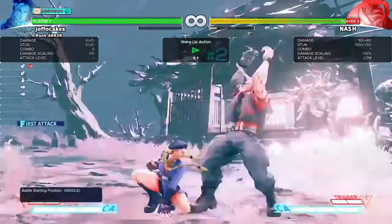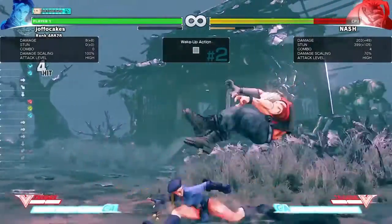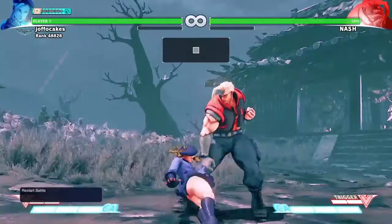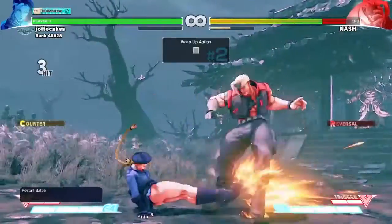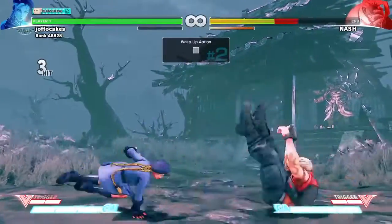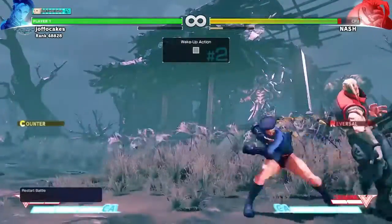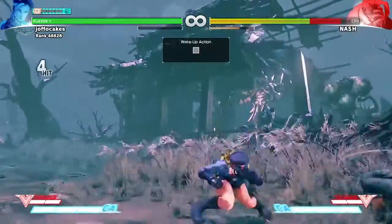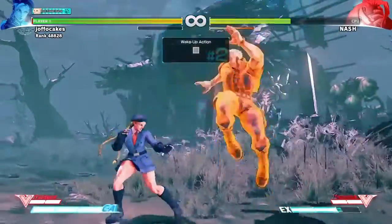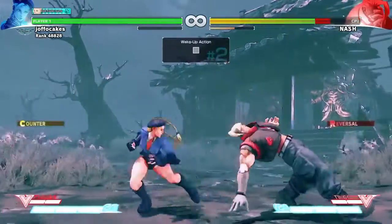This is a setup after sweeps. If your opponent does anything that isn't invincible, you'll beat it out. Nash's EX scythe is not invincible. The ones I'm showing you work for quick rise. Here's another one that you can loop: crouching light punch into standing medium punch into sweep again. There's a similar one to do in the corner after your cannon spike. Here's another one you can loop after a light kick spiral arrow.